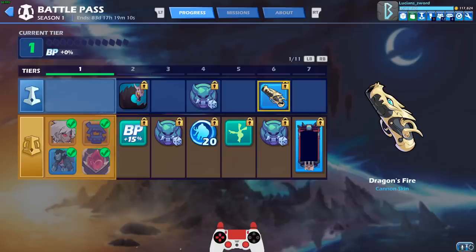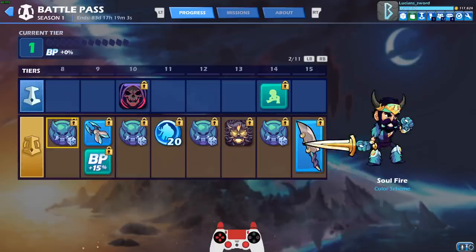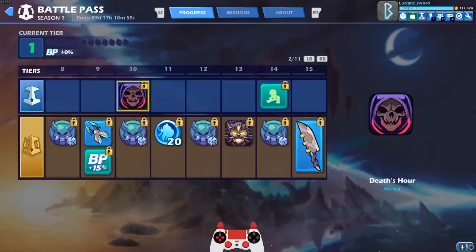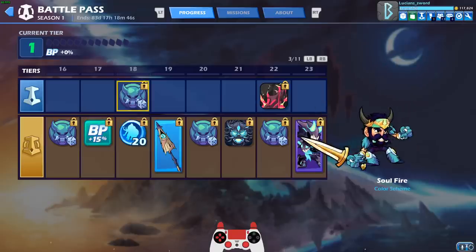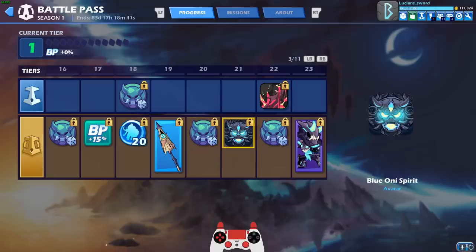We got the Handstand Taunt, pretty cool. The Dragon's Fire Cannon, pretty cool. The Demon Gate Loading Frame — awesome, the first Loading Frame you can get that's not a Ranked Loading Frame. We got the Dark Garebs Katars, a pretty cool avatar — Death's Hour. We got the Fire Oni Spirit Avatar, looks pretty awesome. The Warm Up Taunt, pretty decent looking sword. More Mammoth Coins. The Yo-Kai Spirit, that's pretty cool. Blue Oni Spirit, that's really nice. I like how most of these avatars are actually animated — that really makes it pretty cool. A lot of really cool avatars.